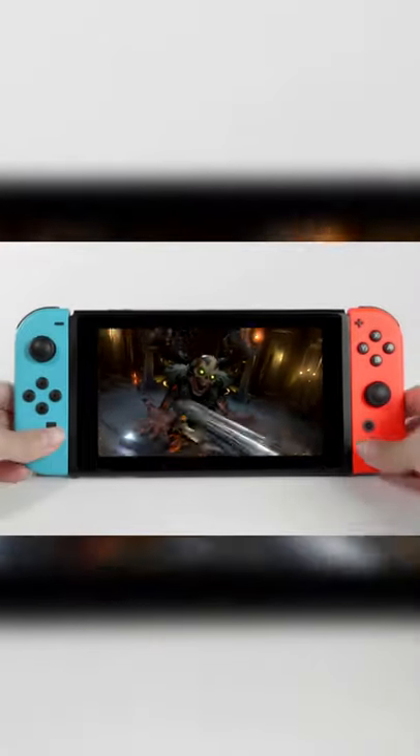Everything you need to know about the Doom Eternal Switch release in under 60 seconds. It's going to be released on December the 8th at midnight Eastern time — that's about a week from now.